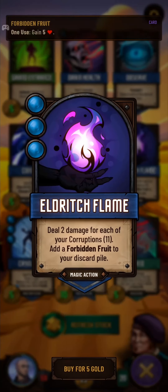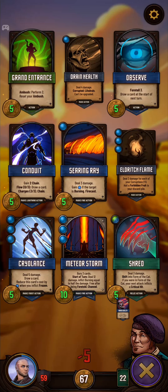Eldritch Flame — we'll definitely buy. Drain Health — we'll definitely buy. There's an argument here for Conduit as well, but not really.